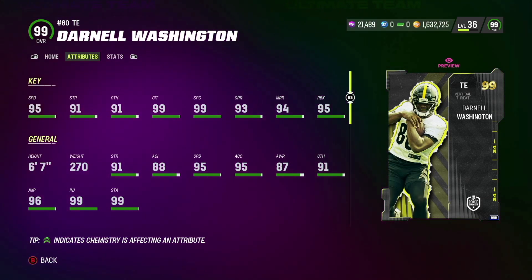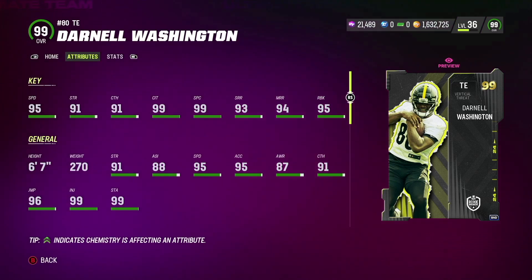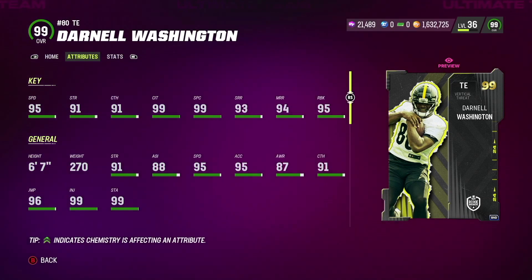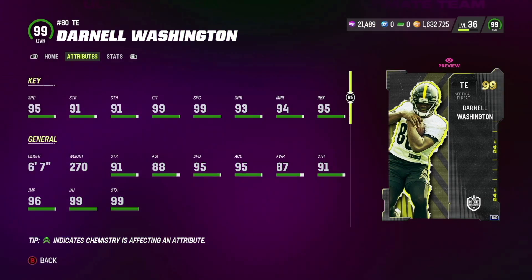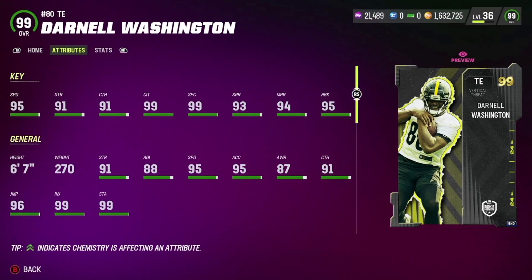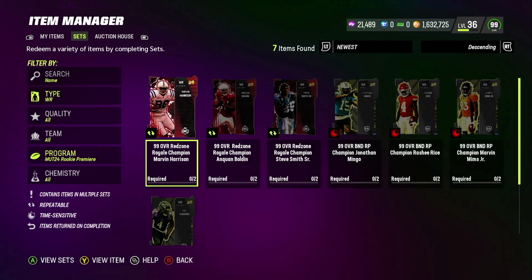The position you should go for at the number four spot is tight end, and the best tight end in the game is Darnell Washington. This dude is honestly the best tight end by a long shot just because he's 6'7", and in the early game of Madden you want a tall receiver or tight end to high-point those safeties and cornerbacks. He's going to be a menace to society in Madden 24 early game, so definitely pick him up.